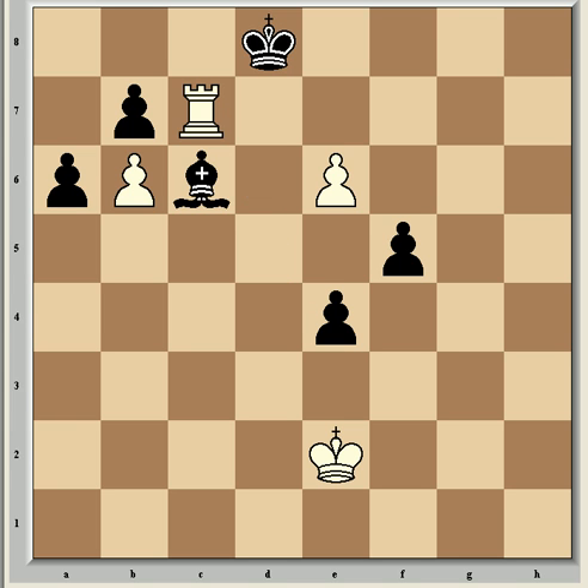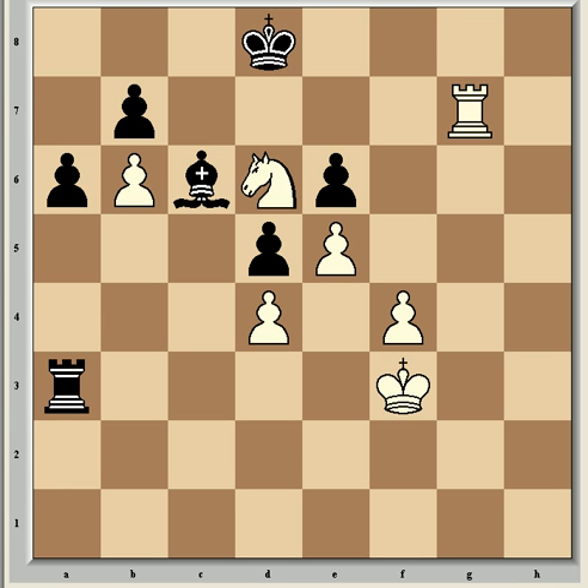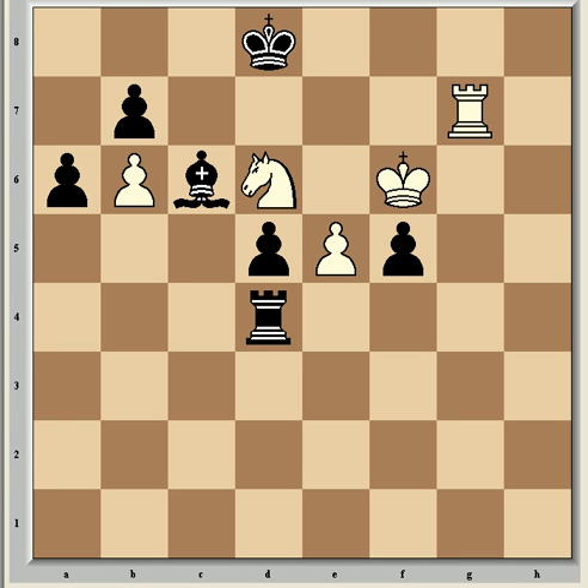Now knight takes e4, d takes e4, rook c7 with a threat of rook takes c6, creating a second passed pawn for White — it's too much for Black to deal with, and again the idea of two weaknesses is the crucial concept. So rook a2 check, king f3, rook a3 check, king g4, and rook d3 looking for counterplay on the d-pawn, but now a similar continuation: f5 and suddenly White is winning, especially after rook takes d4 check, king g5, exf5, and king f6, which gets an exclamation mark because it forces mate in 7 moves no matter how Black plays.